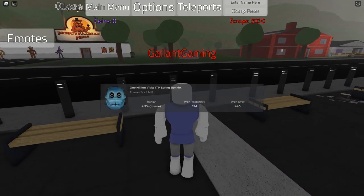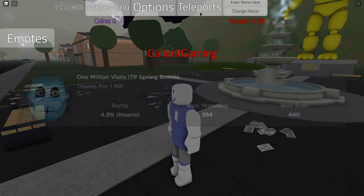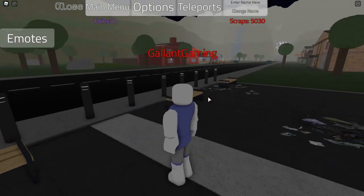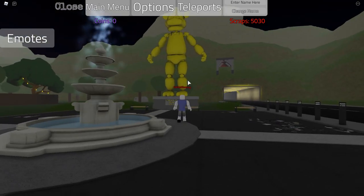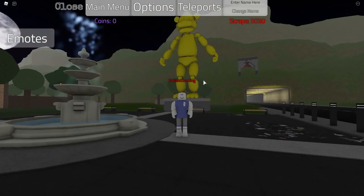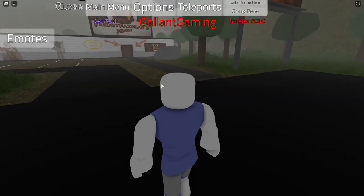Alright, so the first badge is the 1 Million Visits ITP Spring Bonnie. You want to be at the teleporter that goes to the houses, then turn around and go on top of the golden statue. Now there are two ways to do this — you can either try to climb up it, and you'll find that that is very hard, or you can teleport over to the abandoned pizzeria.